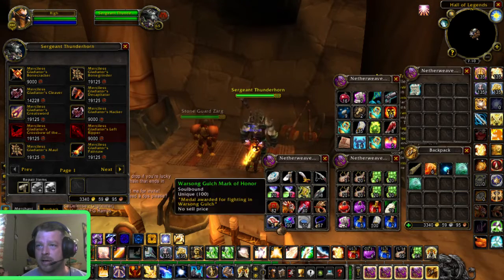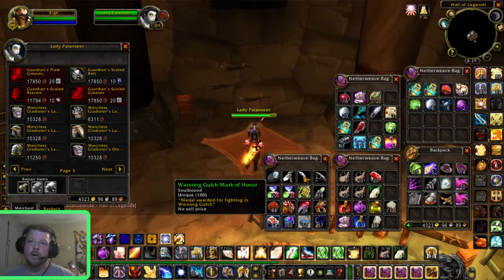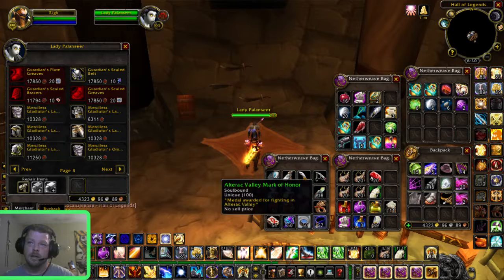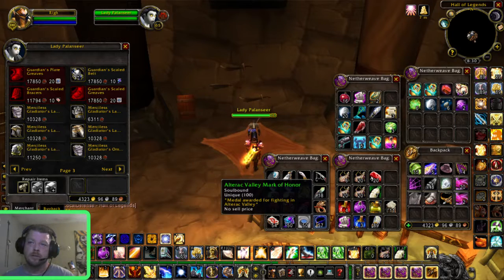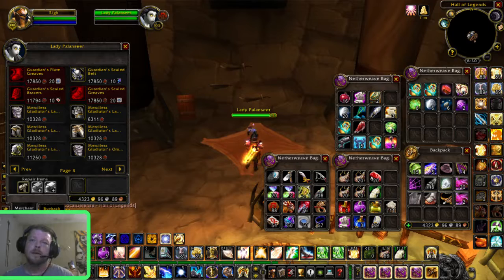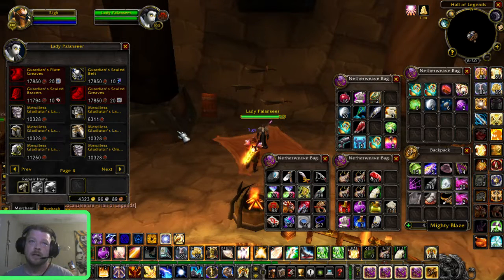Battlegrounds like Alterac Valley, Arathi Basin, Warsong Gulch, and Eye of the Storm. You get marks from those, and you trade in one of each — that's four marks total — to the Horde Battlemaster in Shattrath. That gives you about 600 honor points each time you trade those in, which works up your honor points.